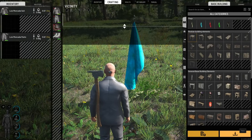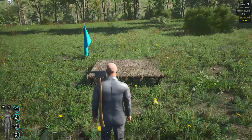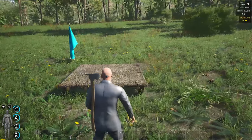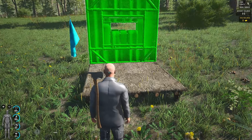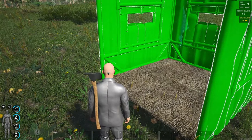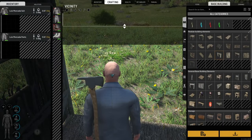Obviously to build any base you need a foundation to build on. Now I could go ahead and just put in three walls and a door and whack a roof on that. We want windows. To place the same blueprint as what you just placed, use Alt C instead of going into the menu each time. Alt C will place the same blueprint down for you.